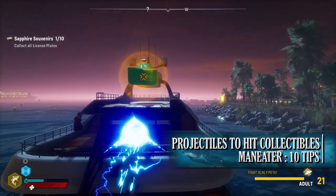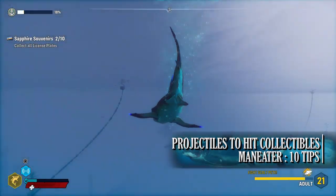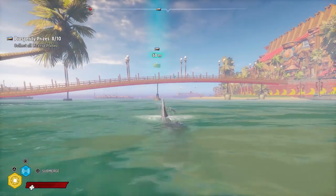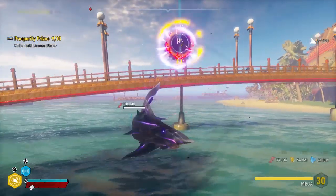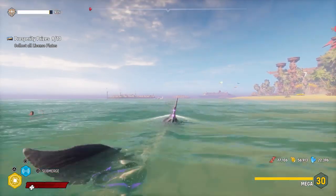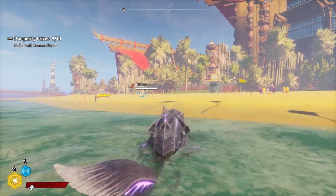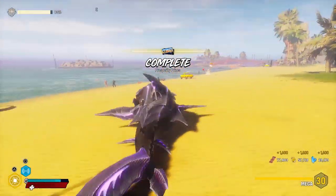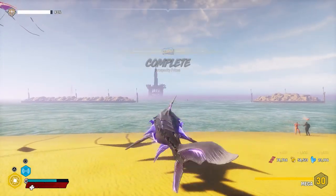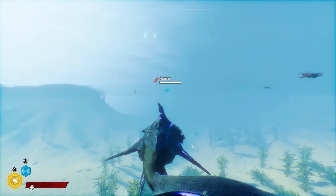Some of the collectibles in the game, such as license plates and chests, are in hard-to-reach places. You can of course get these once you've leveled up enough and reached end game, but there is a workaround. If you're using certain evolutions like the bioelectric fins, you're able to project an AOE blast around you, or even a forward-arcing projectile that can hit these collectibles. This is especially helpful when going for 100% completion.